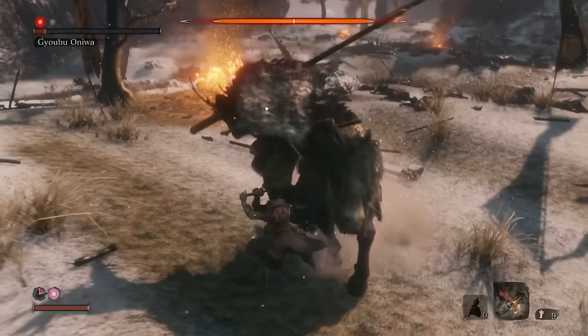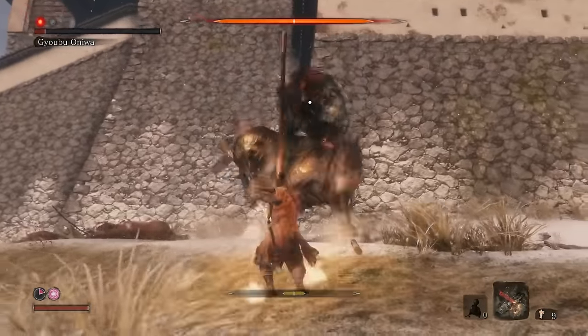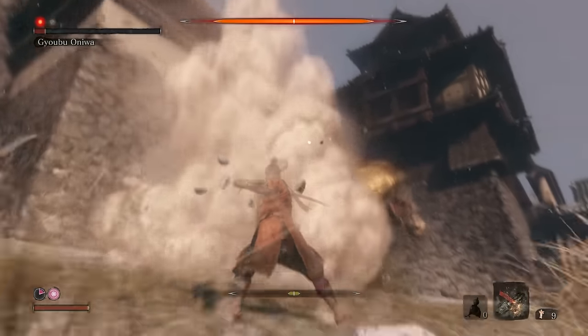In his second phase, he has a few other moves, such as a horse jump attack, but they can all be blocked the same way as in the first phase.